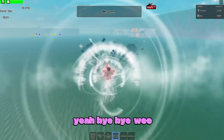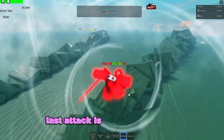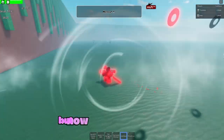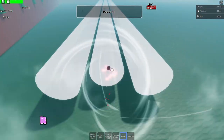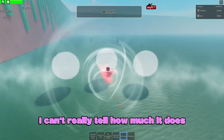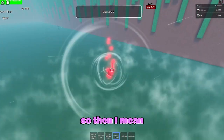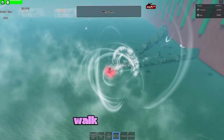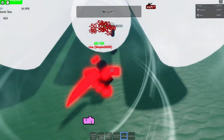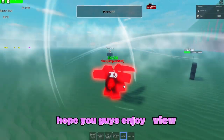The last attack is called God Raise — it's similar to the earlier raise attack but now it does much more damage. It's hard to tell from far away, but getting closer it does 50 damage. After using the God Punch, I can walk fast again. Anyway, I hope you guys enjoyed the video — bye!